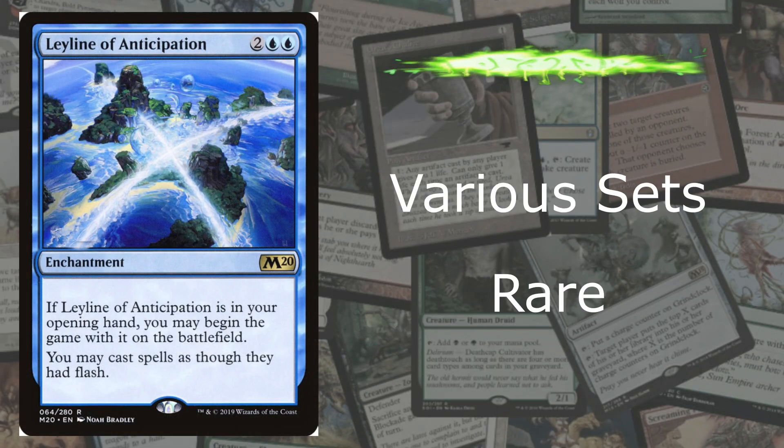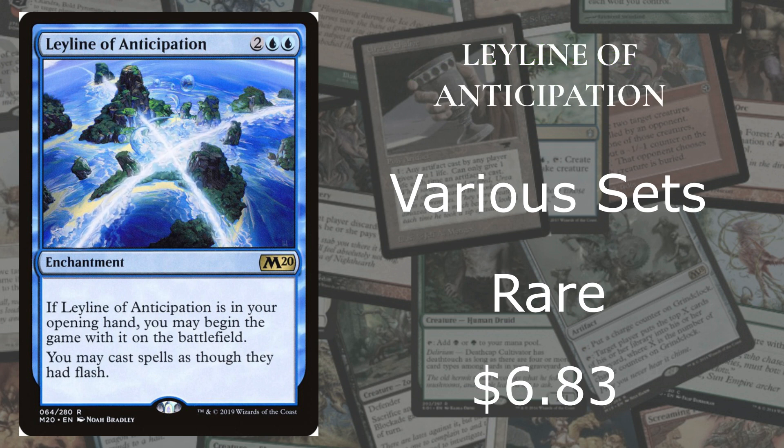At number 2 we got Leyline of Anticipation from various sets — which is rare, going for $6.83 at the market at this time of the video. The picture is very cool. Blue is generally pretty good, but it says you may cast spells as though they had flash. That just means you can play anything anytime, which just throws the enemy off.